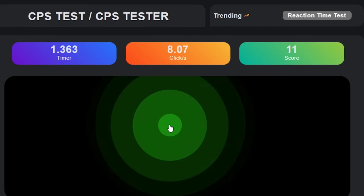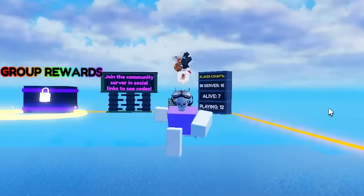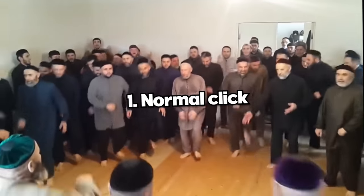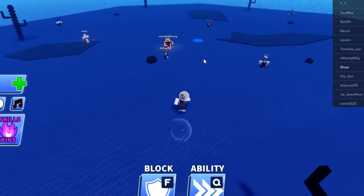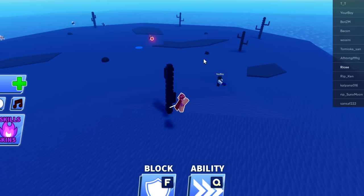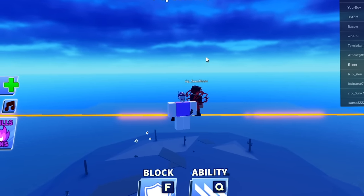Starting with normal clicking. Oh my god, I'm trying my absolute best right now. It's so horrible — I can't even go over seven CPS. Can we win with normal clicking? Well, I guess there's only one way to find out. If I win this, then you're going to have to like and subscribe. It's coming towards me — easy! I feel like I only need normal clicking to win. How was I supposed to survive that with just normal clicking?